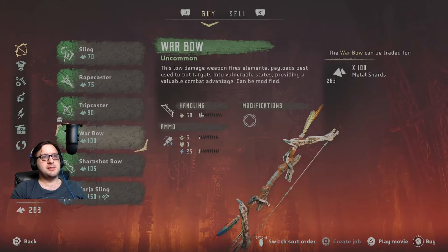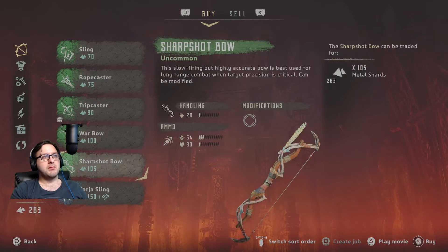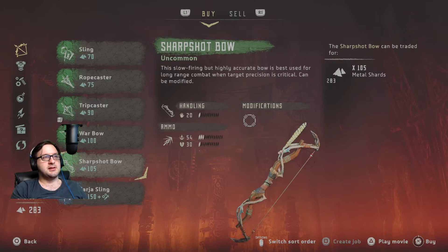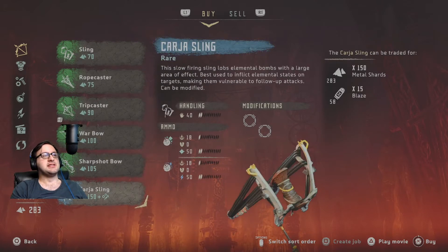And a war bow — slow damage weapon, fires elemental payloads, best used to put targets into vulnerable states, providing a valuable combat advantage, can be modified. Nice. And a sharp shot bow — handling is 50%, so it's a little bit better. This slow-firing but highly accurate bow is best used for long-range combat but when target precision is critical, it can be modified. Handling's quite low, that's concerning me. Karja sling — slow-firing sling lobs elemental bombs with a large area of effect, best used to inflict elemental states on targets making them vulnerable to follow-up attacks, can be modified.